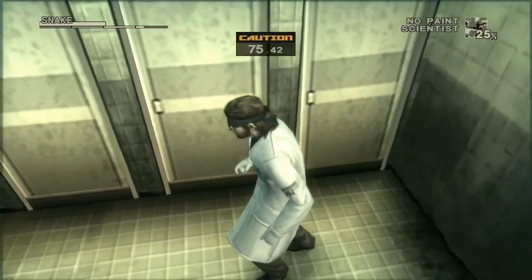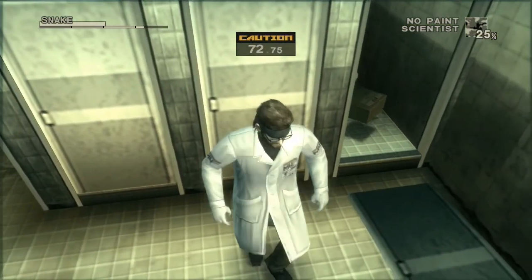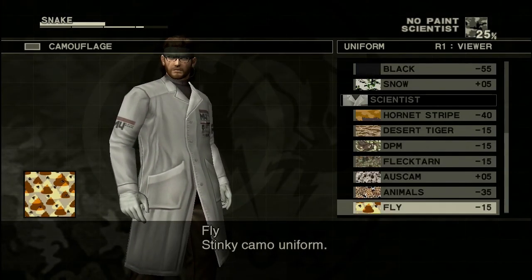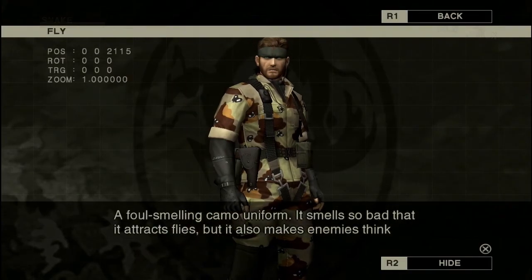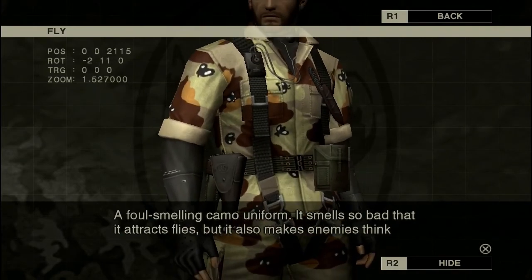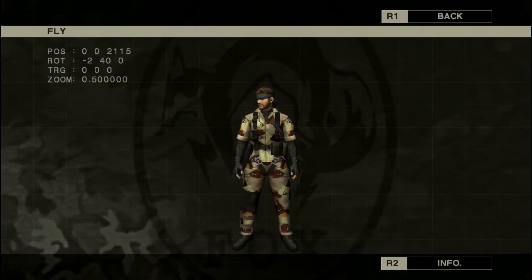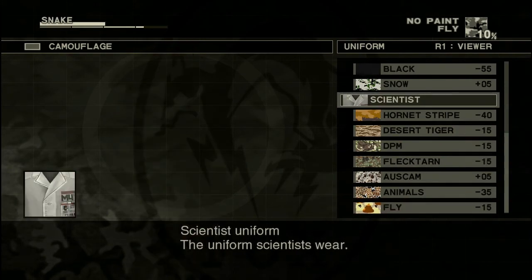This one specific bathroom stall door is locked so to open it you've got to break it down. And you have fly camo — it's very stinky. I think this was a contest submission for Metal Gear Solid 3 Subsistence. It smells really bad and enemies won't want to come in to stab you, which doesn't really come into play unless you've blown up ammo houses.